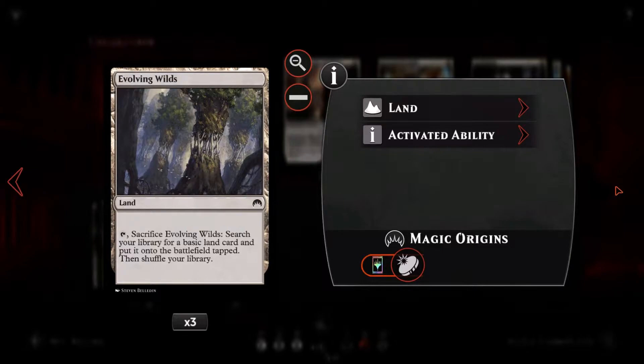For lands: one Swamp, ten Mountains, two Smoldering Marsh, one Westvale Abbey, two Ruins of Oren-Rief, two Dragon Skull Summit, one Inventor's Fair, three Aether Hubs, and three Evolving Wilds. Let's see this deck in action and see if I can play halfway decently.